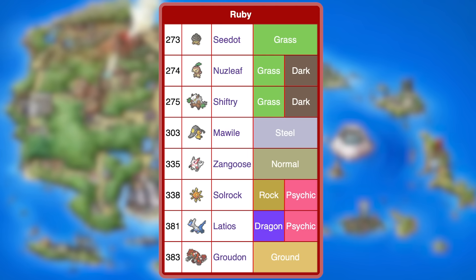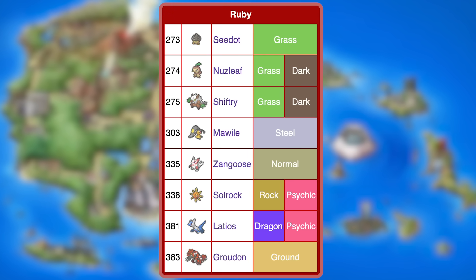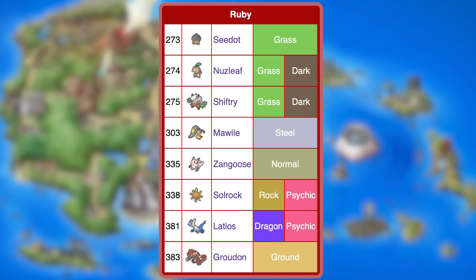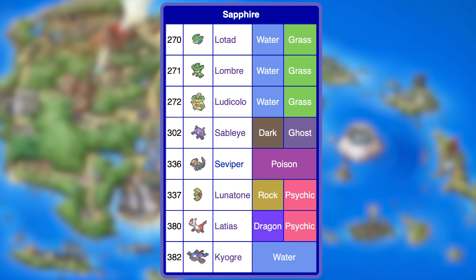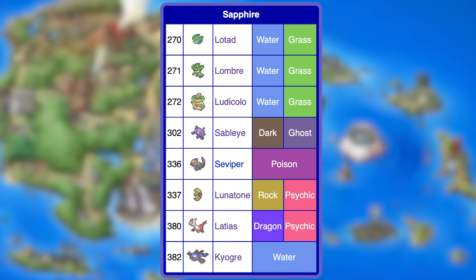Now back to picking versions. We're on Gen three, starting with the Hoenn games, Ruby versus Sapphire. Emerald is better than Ruby and Sapphire, but we're not talking about it. Ruby's exclusives are Seedot, Nuzleaf, Shiftry, Mawile, Zangoose, Solrock, Groudon, and Latios. Sapphire's exclusives are Lotad, Lombre, Ludicolo, Sableye, Seviper, Lunatone, Kyogre, and Latias. Latios and Latias are not technically version exclusives since you can catch the one that doesn't normally spawn with the Eon Ticket, but that's an event exclusive item no longer available, making them effectively version exclusives now.